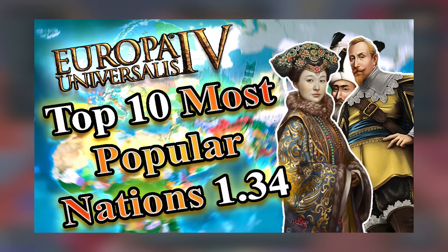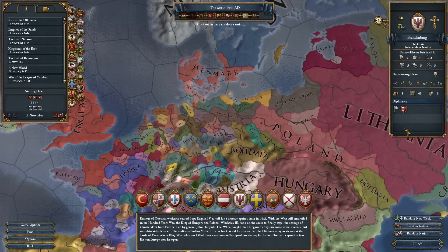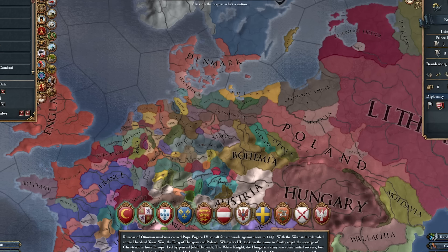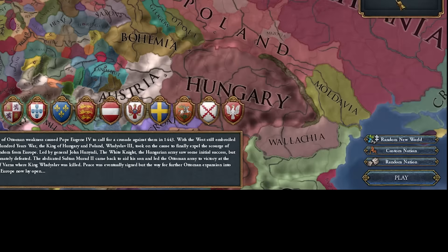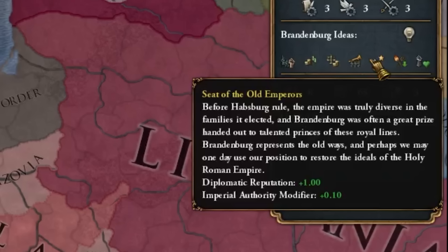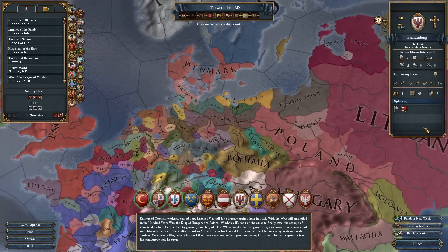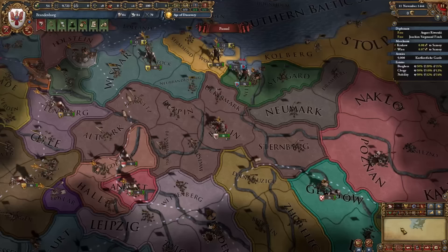Brandenburg is one of the most played nations in all of EU4 — it came up as second or third most played in a tier list I did a year or two ago. You're going to have the strongest army in the entire game, literally space marines — an army with a state. It's all about quality over quantity. Brandenburg ideas give you construction costs, fabricate claims cost, state maintenance, infantry combat, tax, stability modifier, morale, diplo rep, and imperial authority modifiers.